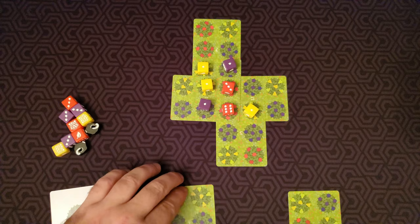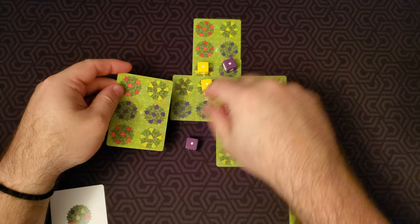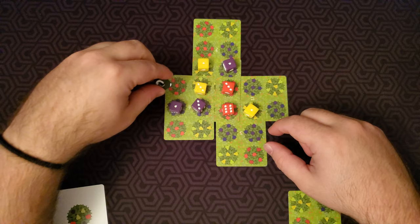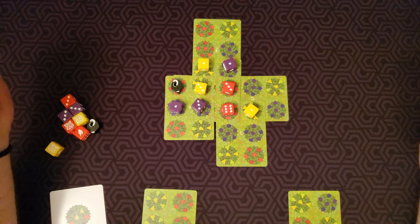Just to show the rotten fruit token: I'll put this one overlapping here, so the two purples would match and the yellow would match, but this red would not match. This one turns to a three, this one turns to a three, we get a one purple — and we get a rotten fruit token. You can do that twice in a game, but you don't want to. It is negative three points at the end. Our score is all dice values minus any rotten fruit tokens.